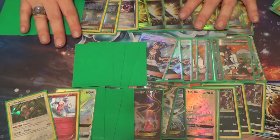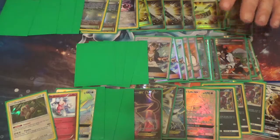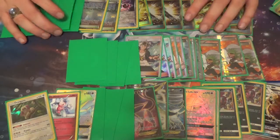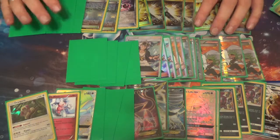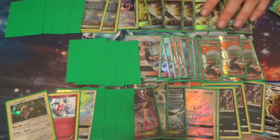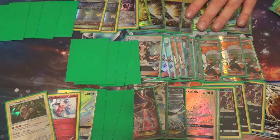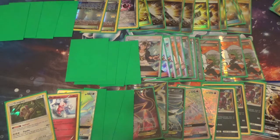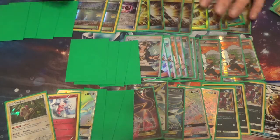You really need to think about where that ratio is at all times, because for an Energy Denial deck, if you're searching for it you need it, and if you're not, then you have to draw into it. You have to make sure you have enough to draw into it when you need it. If I was playing Energy Denial, I would be cutting a lot of Pokemon out. In a Marsha deck, for example, you'd be running Drampas and the new Mo'Rotam that knocks off a special energy, because you're going to have the energy anyway, but you could also do it for free randomly.